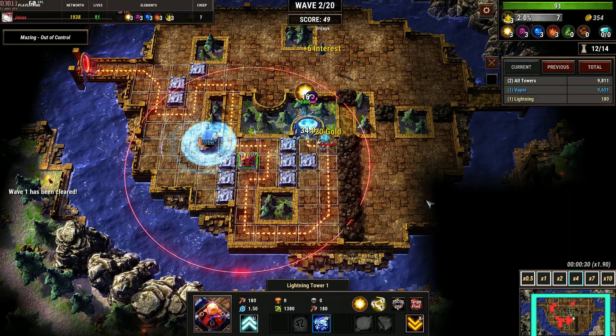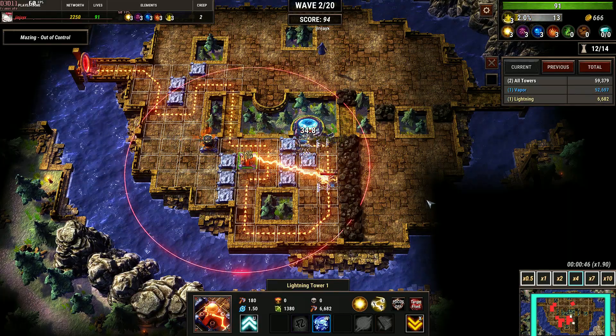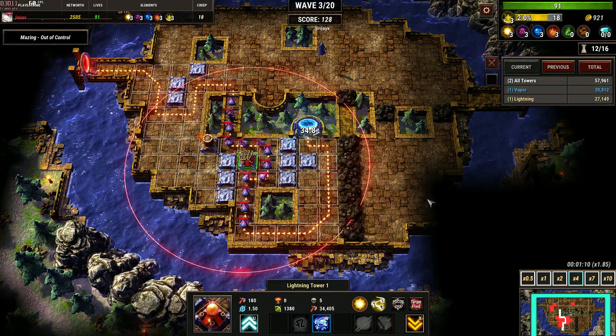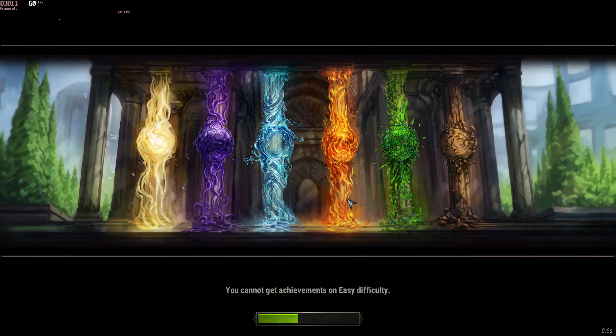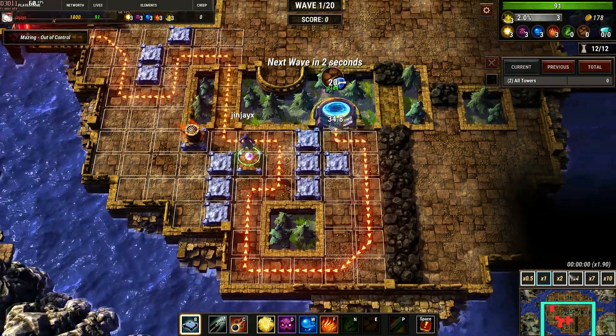So usually you don't want to build Astral Tower up front. It's not very strong by itself. The strength in Astral Tower comes in when you have higher HP creeps. Maybe I should not comment so much, just focus on the game.